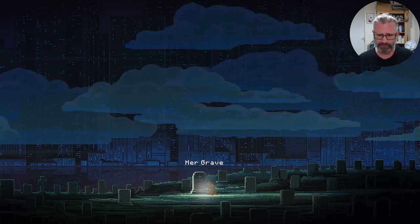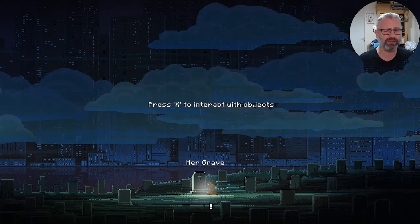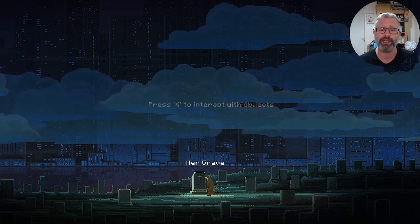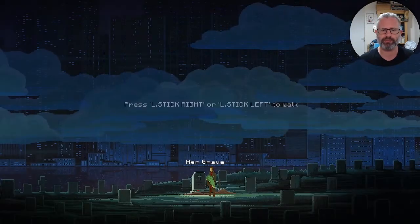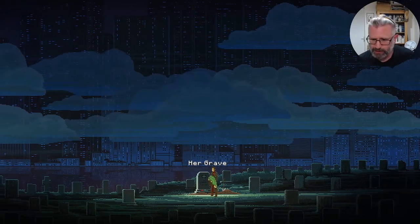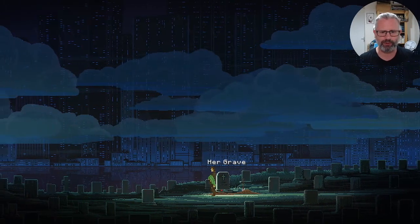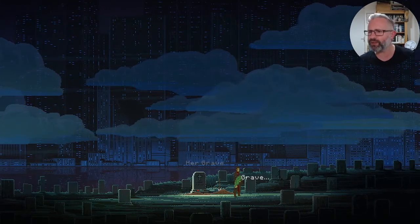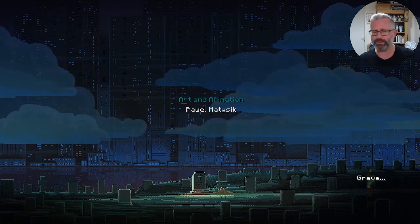I've played a little bit of this just to see what's going on. We are in front of a grave — her grave — and we've just laid a flower there. But not content with her being buried, we're going to dig her up. I think this is our chap's wife or girlfriend. We've dug her up. Love the atmosphere, the graphics, the graphical style — this pixel art is wonderful. We're in the far future I believe, but they still have cemeteries. So we're going to carry her out of here. We're grave robbing.